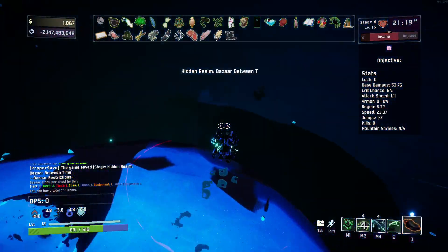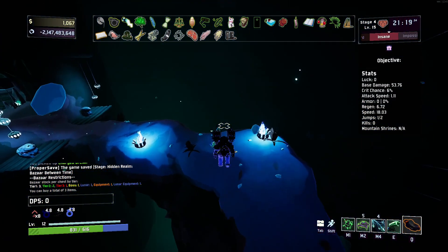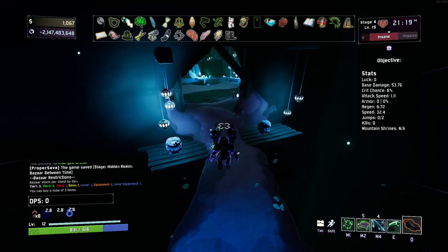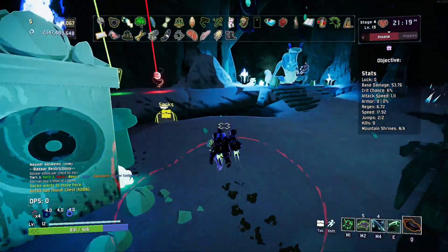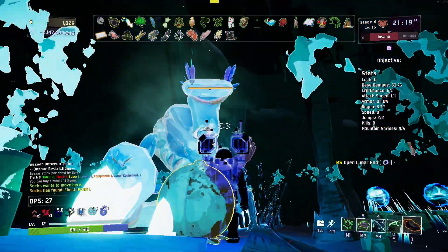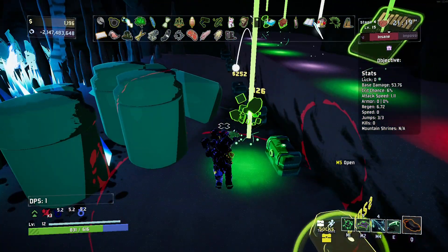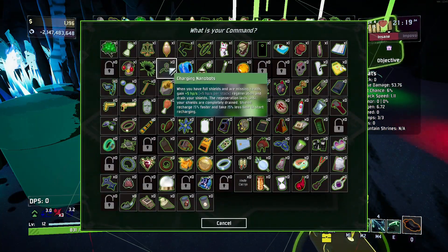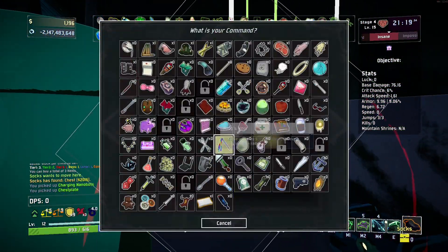I doubt I'll have enough money for a legendary here. Okay — 2,000. I highly doubt I'll have enough. Why must you curse me so? For shame, Newt. For shame. It's fine — every time we get here, we get three free items, so it's the thought that counts.